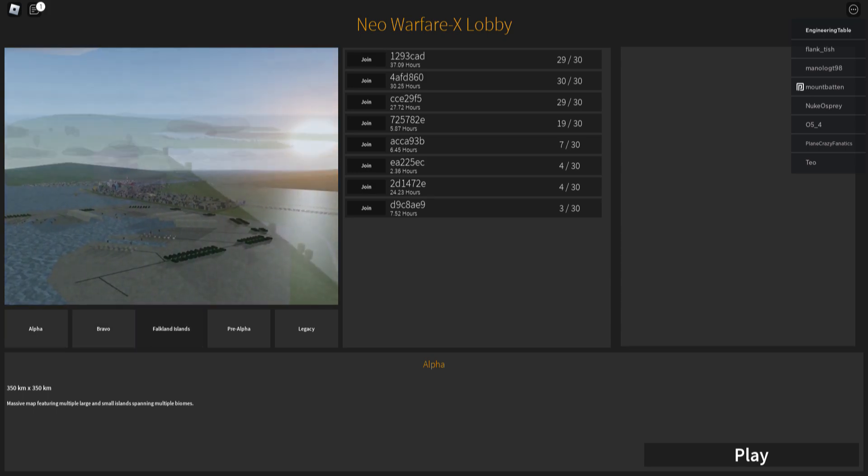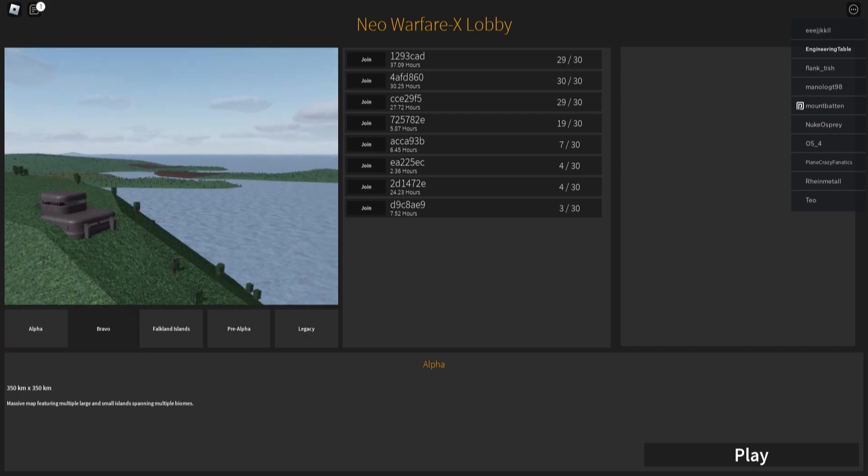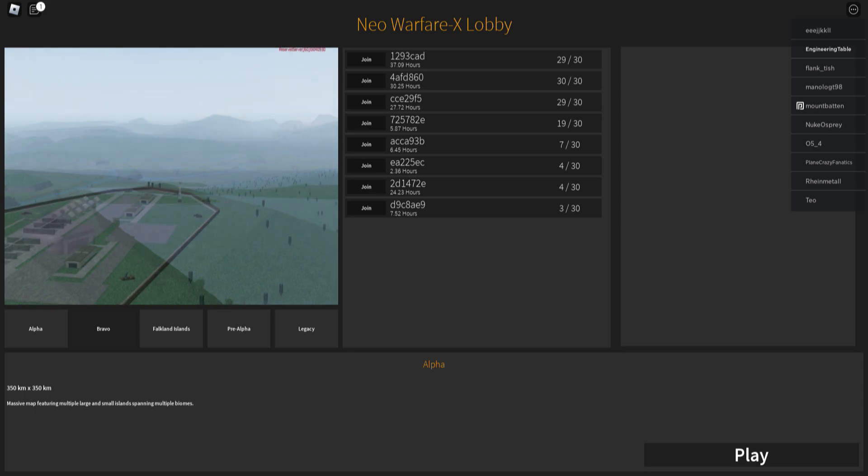You're going to see Alpha, Bravo, Falklands, Pre-Alpha, and Legacy. These are the different maps that you can play. For today, we're just going to be playing on Bravo.